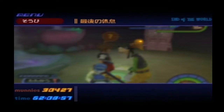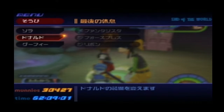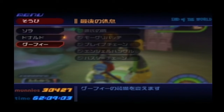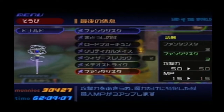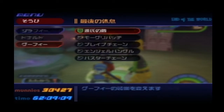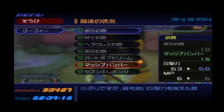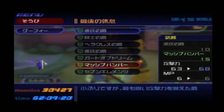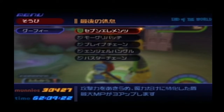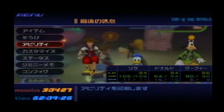I have that equipped and just like always I haven't changed any of my accessory setups since the previous videos. For Donald I still have him with the Fantasista staff, and for Goofy — well, let's give him the seven-element shield rather than the Genji Tontate. Not really ultimate equipment, but it works.